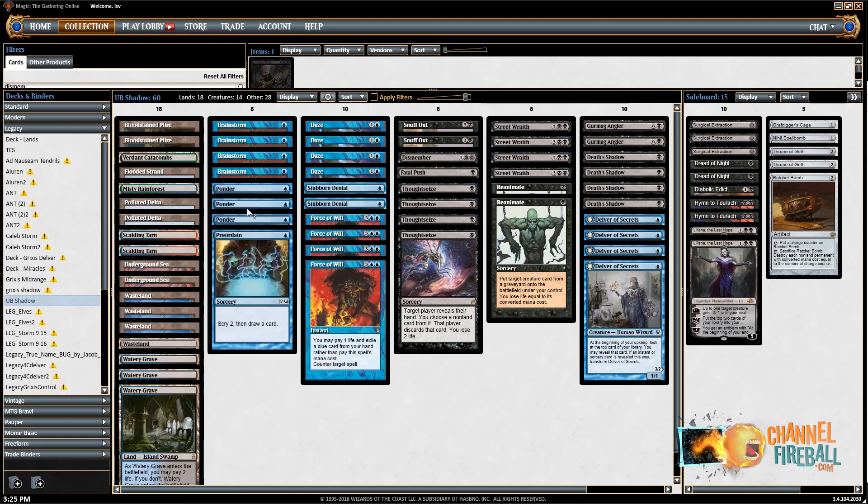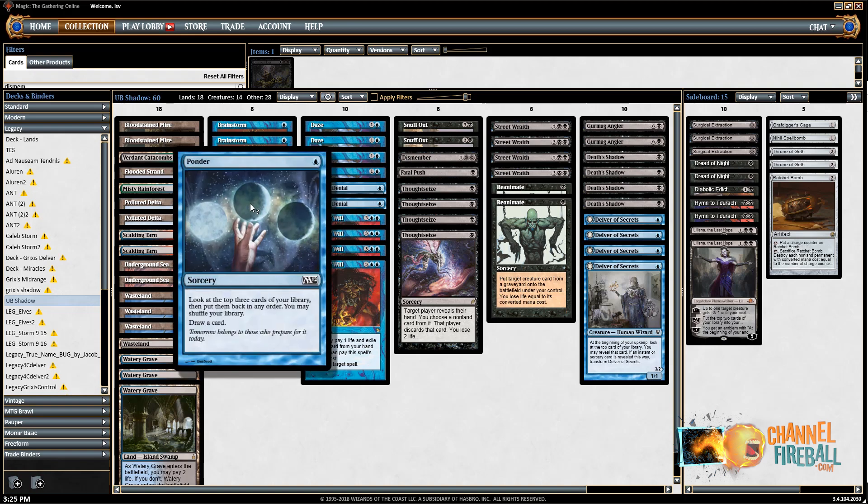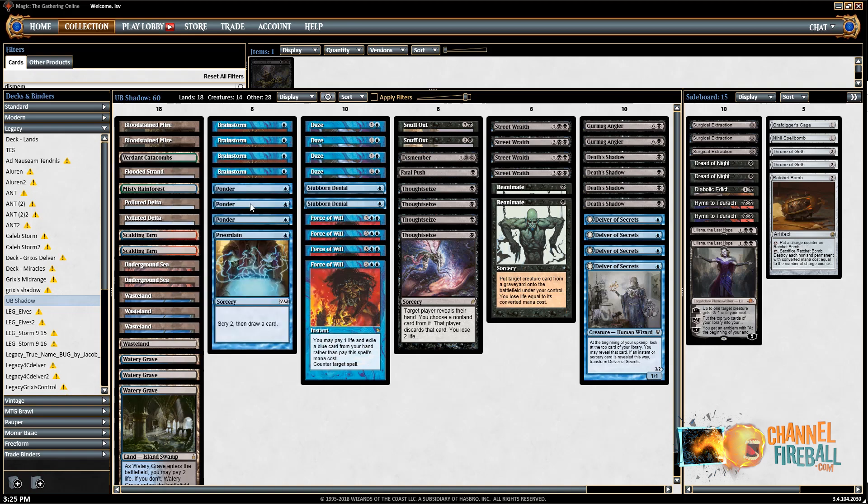Late in the game, Preordain is actually a little better than Ponder because Ponder without a shuffle isn't great. If you see one good card and two bad cards, you have to shuffle; if you see two good cards and one bad card, you end up skipping a draw step. Whereas Preordain doesn't have that problem. That said, Ponder is more powerful with a shuffle, so early in the game you'd rather have Ponder — that's why we went with the 3-1 split.